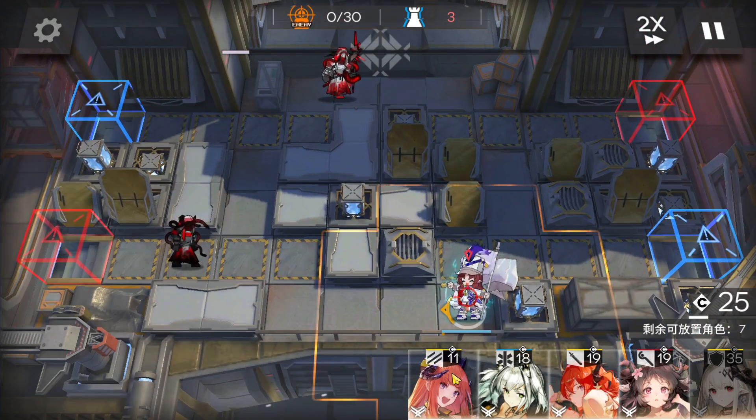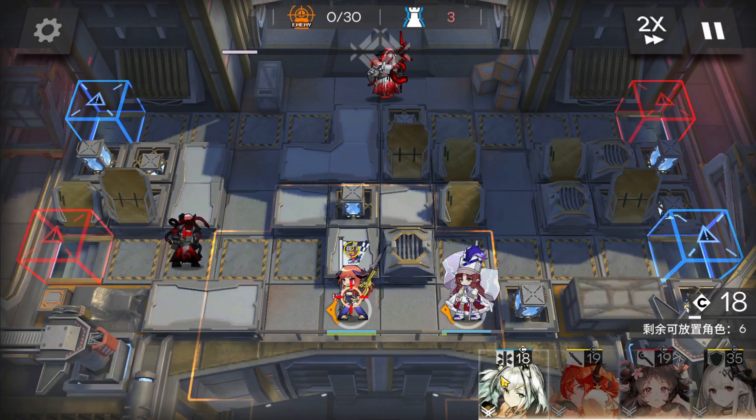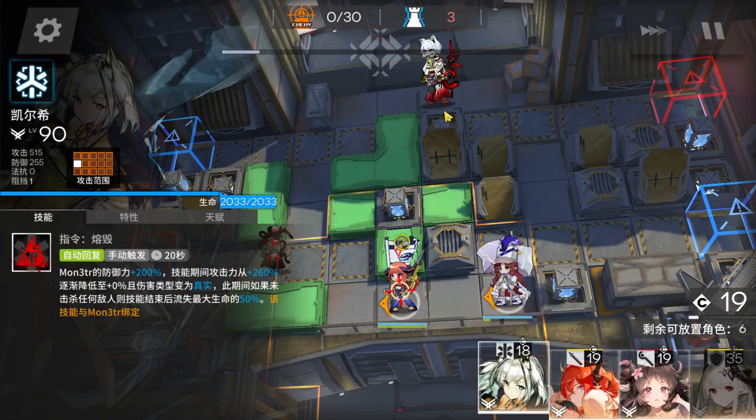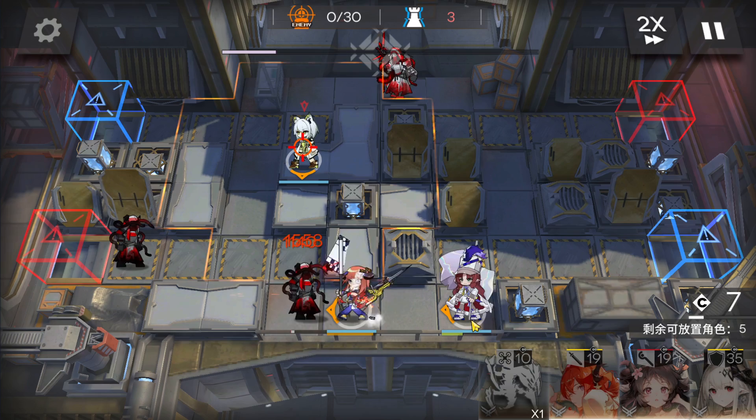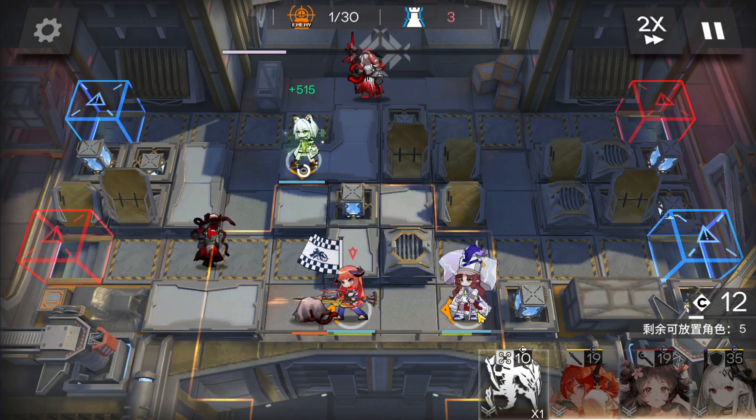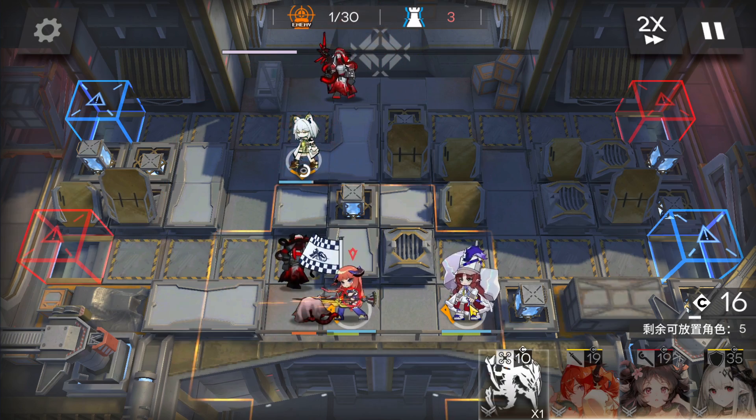Immediately deploy Myrtle here, then Backpipe. Wait until this enemy caster is no longer on those two tiles. Deploy the hero face-down on the bottom side, then wait for DP.